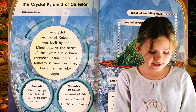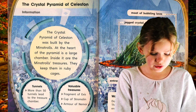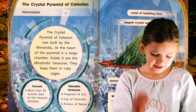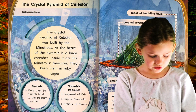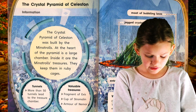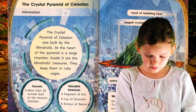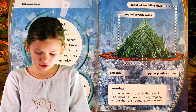The Crystal Pyramid of Celestan — information. The Crystal Pyramid of Celestan was built by Minotrols. At the heart of the pyramid is a large chamber. Inside it are the Minotrols' treasures. They keep them in ruby cages. More than 50 tunnels led to the treasure chamber. Valuable treasures: Fragments of excess, Cup of straw melon, Armour of Nymour, Mouth of bubbling lava, Jagged crystal walls.